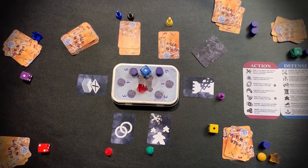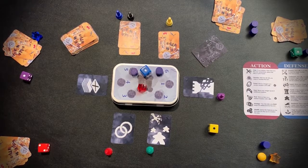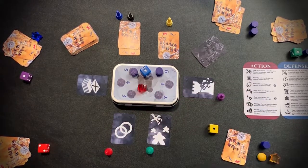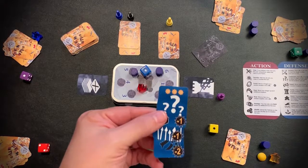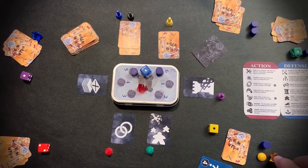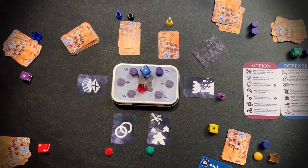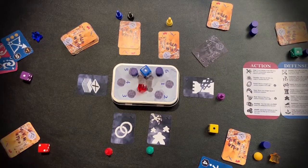Here we are at the end of the game. We take our cards and count how many positive cards we have: 1, 2, 3, 4, 5 — each card is worth one victory point. I have some negative point cards, so subtracting those I'm at one point. Adding my keep and fortification scores — four plus four is eight, so I'm at nine — two more is eleven. After tallying everyone, with 14 points the blue player is the winner.